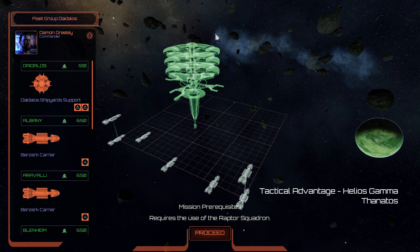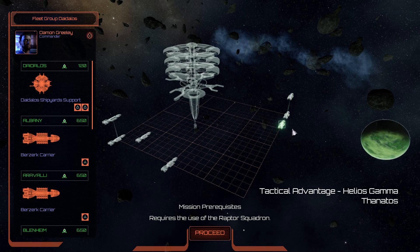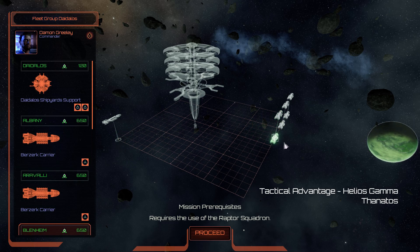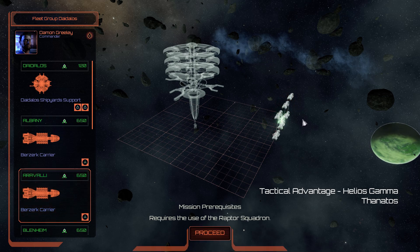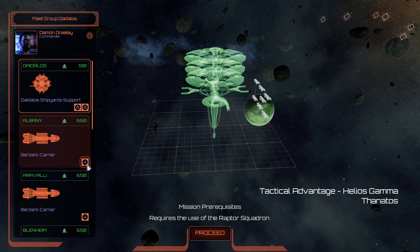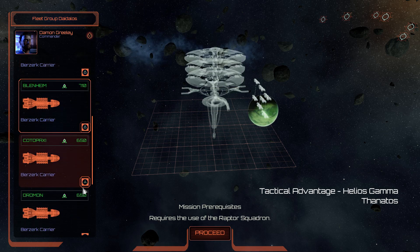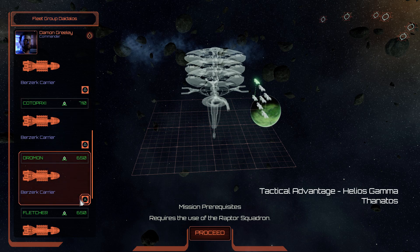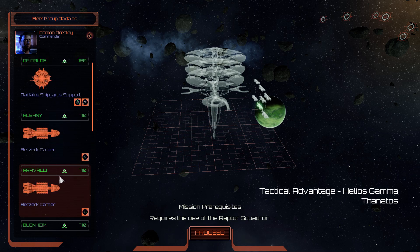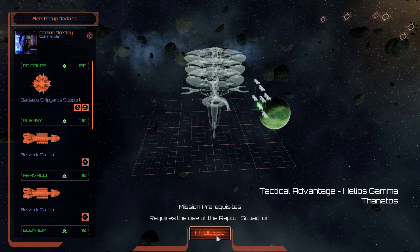Well, these are the carriers, and I am already regretting this decision. They only have one Viper Squadron on them. Okay, this is perhaps not going to be a very easily fought battle. You're probably better off using adamant frigates.